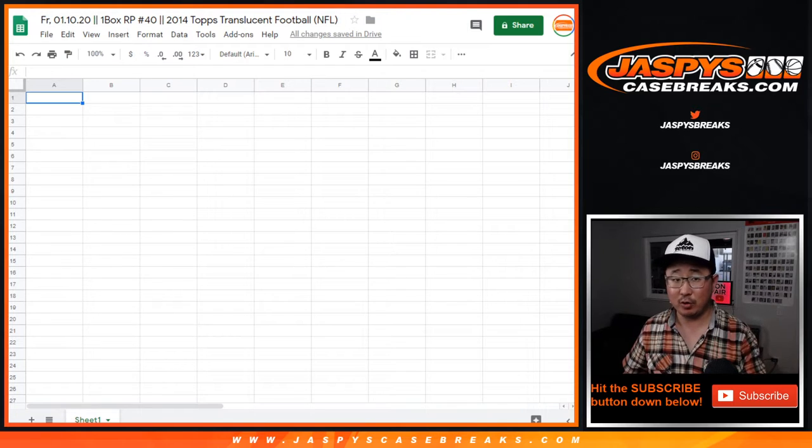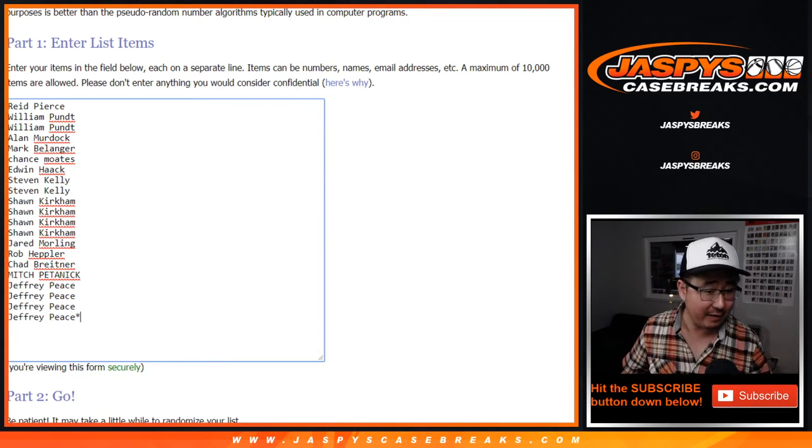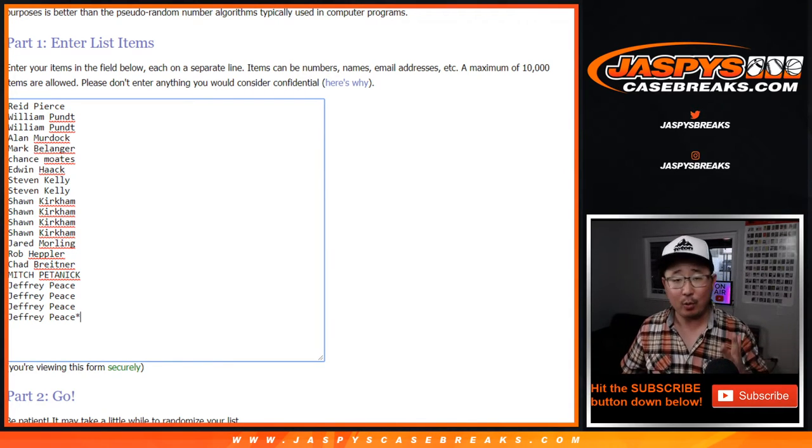This is a chance for someone here to win five spots in the mixer. If you buy five spots, we're giving away five spots — someone's going to win those. That's a lot of spots.